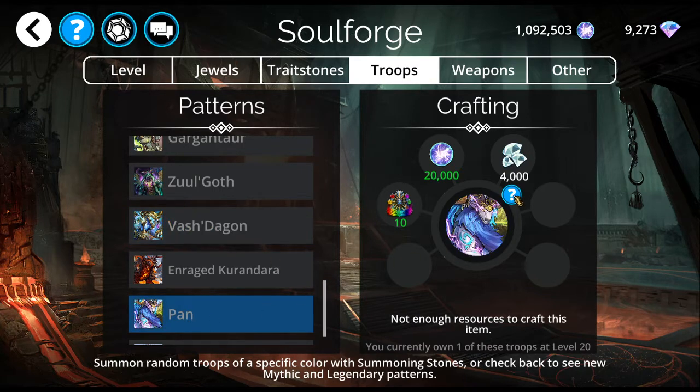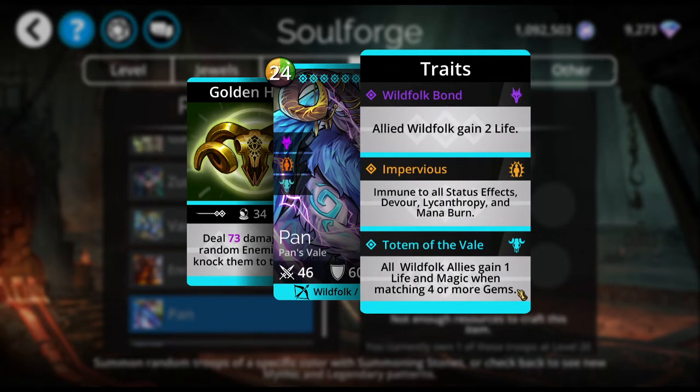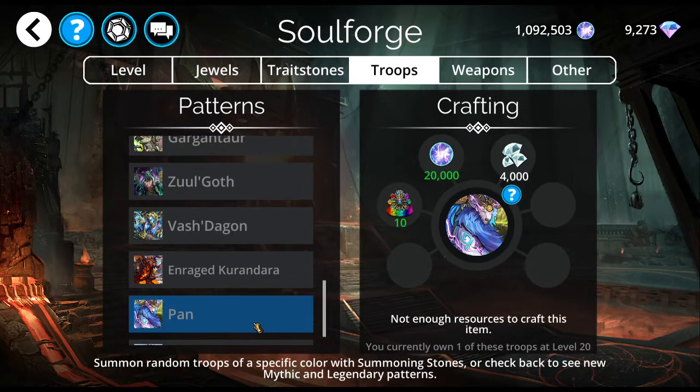Pan is another one that I really like a lot. I have heard other YouTubers saying he sucks, but I like Pan. He does 73 damage to three random enemies and knocks them to the back, which can really mess with the synergy of their team. All wild folk allies gain one life and magic when matching four or more gems. Whether you craft this or not depends on you and where you are in the game and what mythics you want the most.